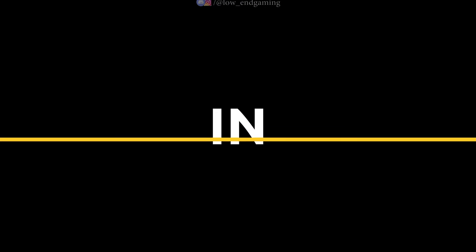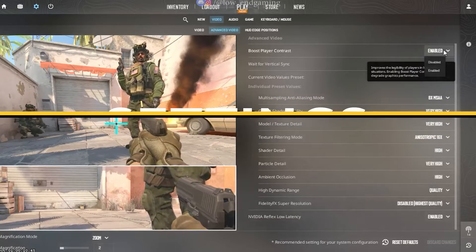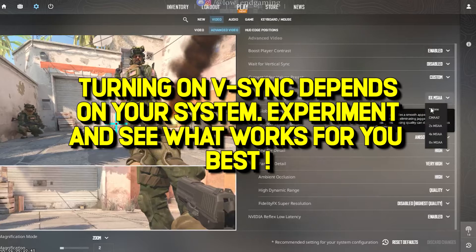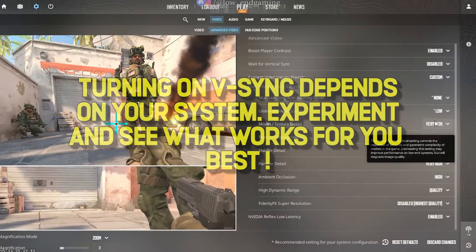Let's start with some in-game tweaks. Open your game and go to settings, click on video. First, go to advanced video settings. Make sure vertical sync is turned off. It may happen that in some systems turning off vertical sync may cause in-game stutters, so just experiment with the settings and see what works best for your system.